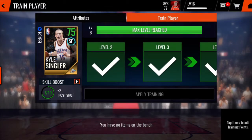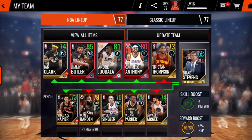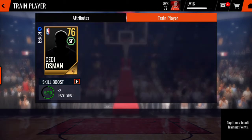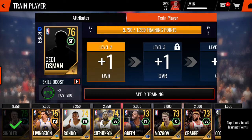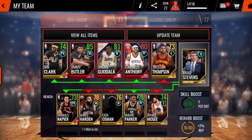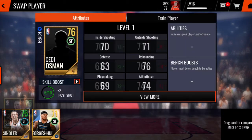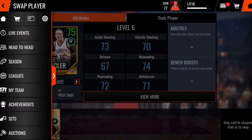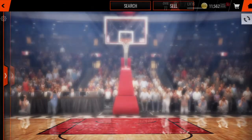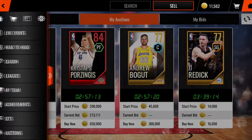One thing that's good too — let's say you end up packing a higher overall player. It's not completely useless that you trained the player, because now he has 9,000 train value. All the training that you did to him, he carries that same value going into another player. So if I get an elite, he will have 9,000 training value and I'll be able to upgrade an elite player from an 80 to an 81 just like that. I think that is very dope that they added that.